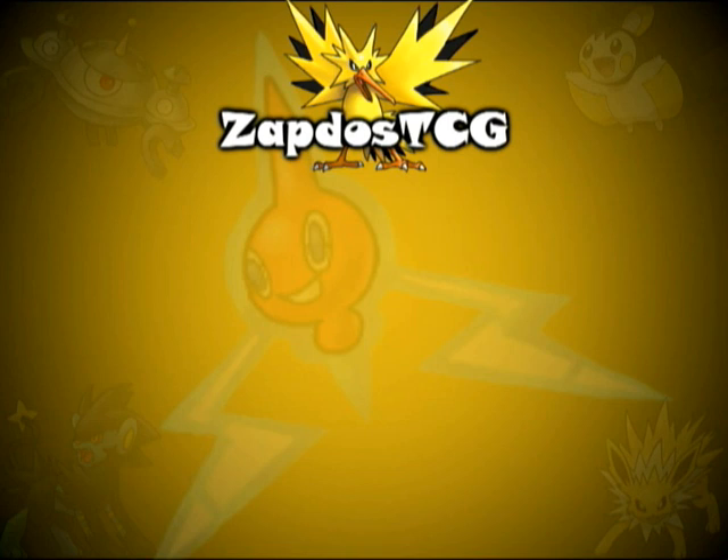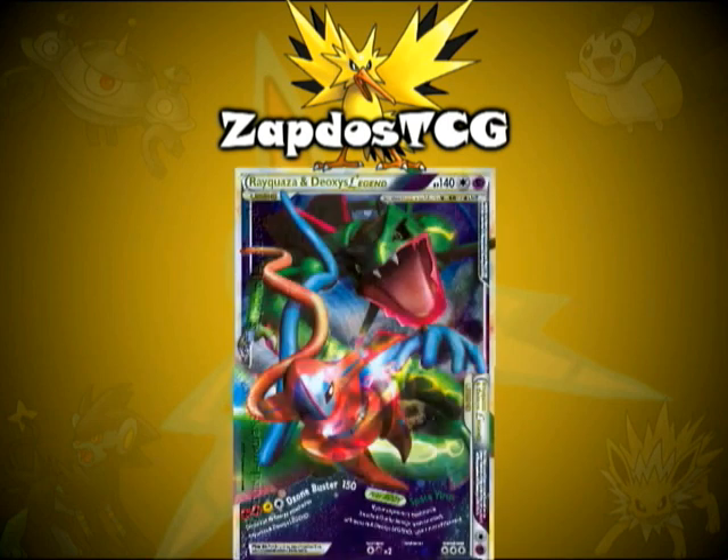What's up YouTube, it's Sabdose2CG here, and in this episode I'll be talking about Rayquaza and Deoxys legend. This is actually the first episode about a legend, just because legends are so hard to get out. That's why most of them aren't that good in competitive battles, because you have to have two pieces in your hand in order to bring them out. You need a top part and a bottom part, and you must have both of them in your hand at the same time, which is pretty hard to pull off, and that's why it's a downside of legend cards.